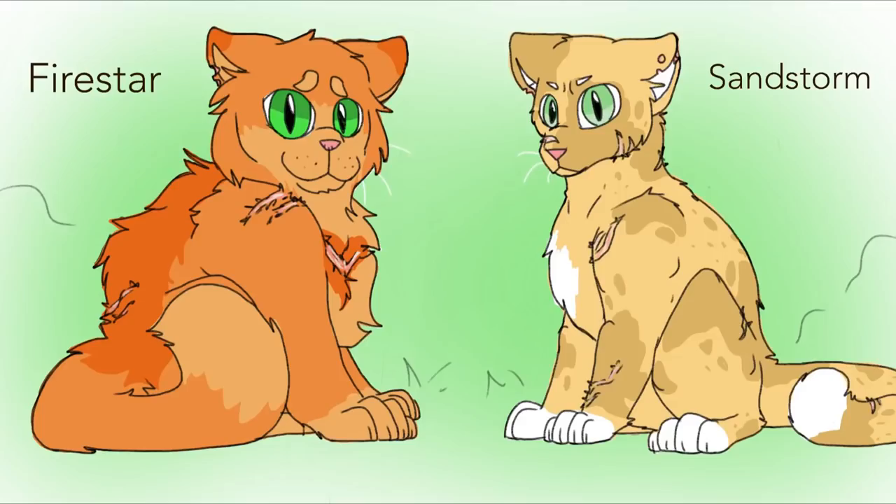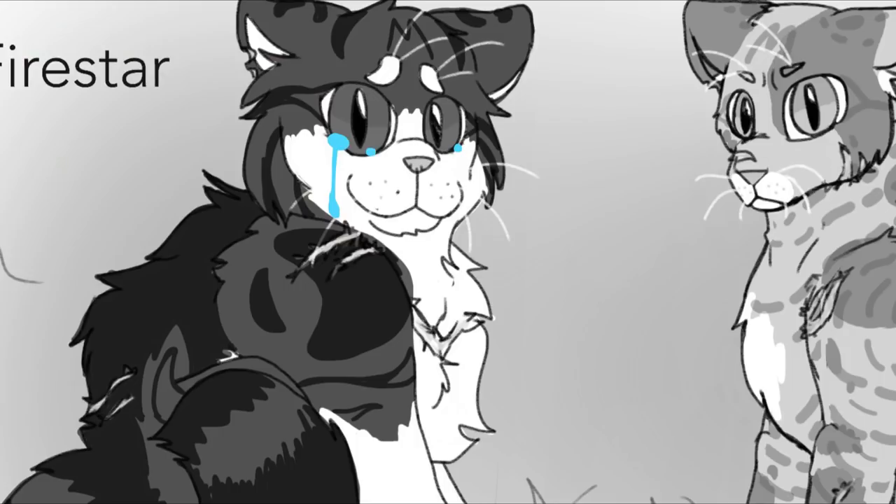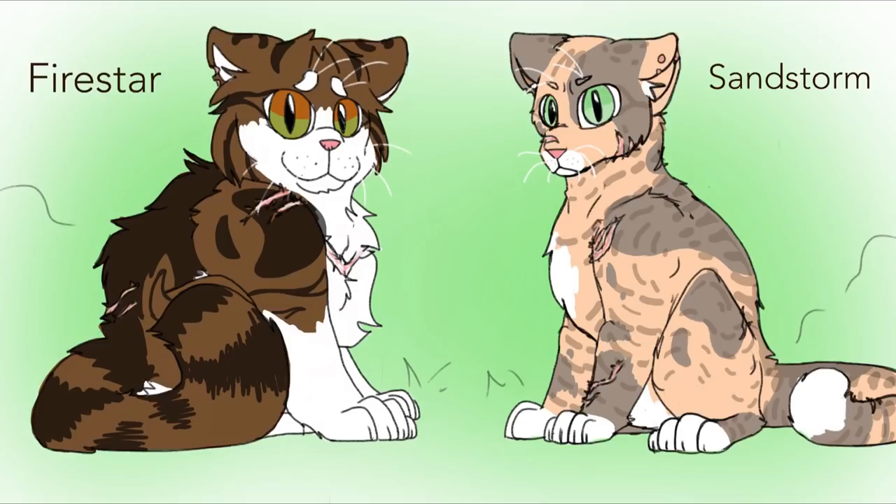The first two cats: Firestar and Sandstorm. Immediately you can tell something isn't right — the prophecy is gone! This is by far the most devastating loss of the realistic designs. Firestar is now a black tabby because both his parents were tabbies, and since he's male, he could only inherit the black tabby from his mother Nutmeg. Unfortunately, I had to nerf Firestar's flame-colored pelt. Sandstorm looks pretty similar but has both ginger and black tabby genes, diluted to cream and gray.